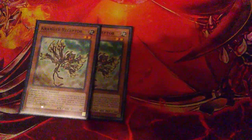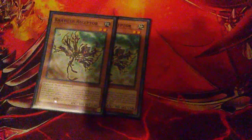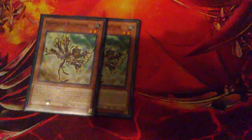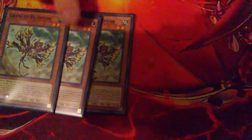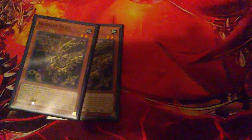All of the Krawlers have one thing in common — they all have flip effects. This guy adds a Krawler from your deck to your hand. And all of them: if this card is in its owner's control and leaves the field because of an opponent's card effect, you can special summon two Krawler monsters with different names from your deck face down. It just keeps your field loaded. He's the searcher — Krawler Receptor.